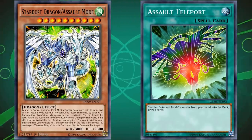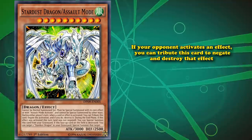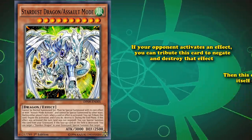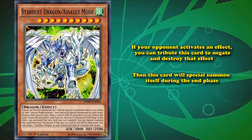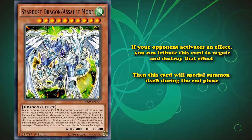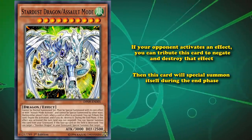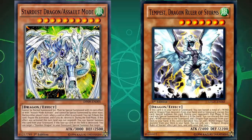What Stardust Dragon/Assault Mode does, for all the effort required to bring it out, is that if your opponent activates an effect, you tribute this card to negate and destroy that effect, and then this card will special summon itself during the end phase. So it's a pretty good Omni-negate that allows the card to return every turn, giving you one negate per person's turn, which is why this card saw some competitive success back in the Dragon Ruler era, as they were able to go into level 8 Synchro monsters really easily.